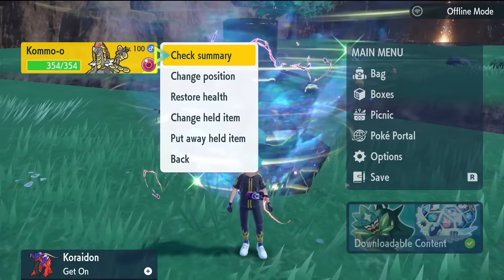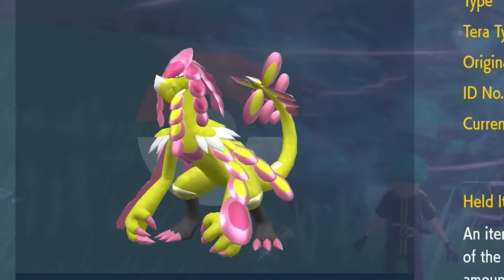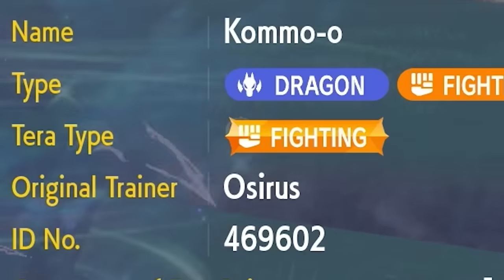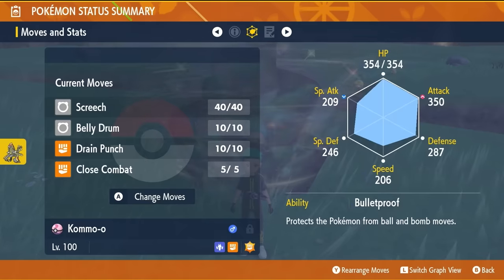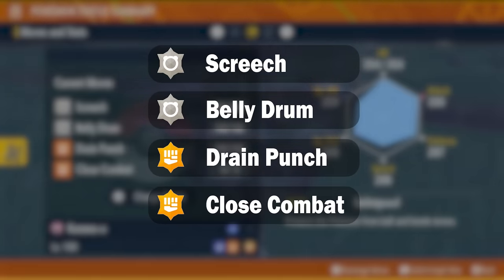The build that we're featuring in today's video is Kommo-o — slightly different from the previous Kommo-o set, but this one is going to have the same Fighting Tera typing. It is going to have the held item of the Life Orb, going to be level 100 and also hyper-trained. The moveset is going to be Screech, Belly Drum, Drain Punch, and Close Combat.